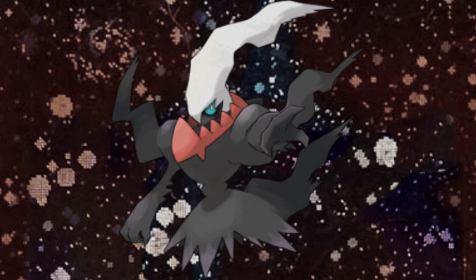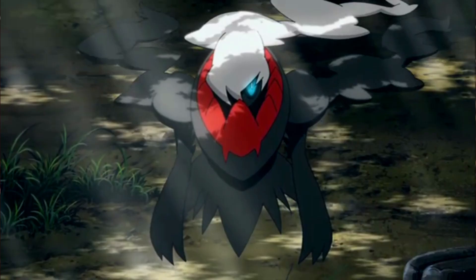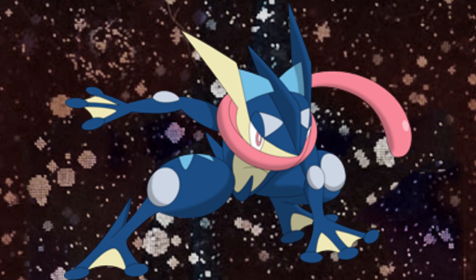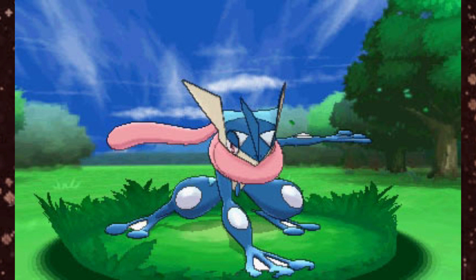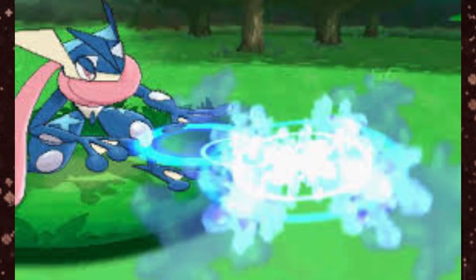We finally got our first ever Dark type Legendary Pokémon with the reveal of Darkrai in Generation 4, which became one of the most interesting Legendary Pokémon to this day. The first Dark type starter Pokémon didn't become available until Greninja in Generation 6, who also went on to become a playable character in two Smash Bros. games. It was good to finally see a Dark type Pokémon that you could use from early on in the game and play with throughout.